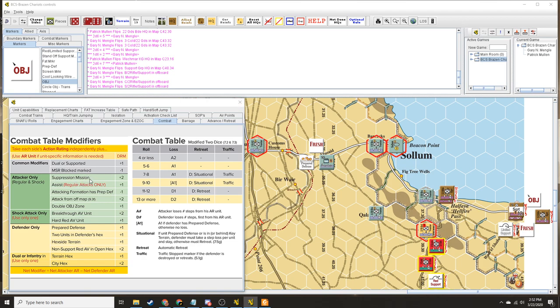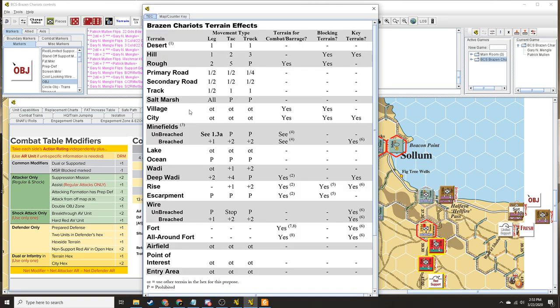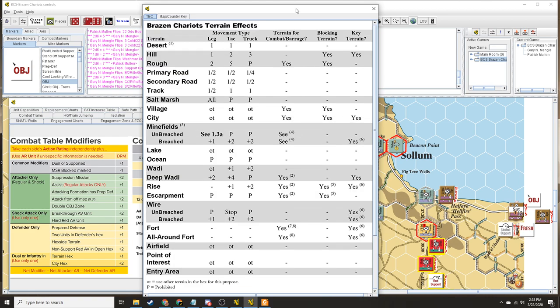All right, so we're supported. There's no suppression mission. There is an assist. So we're again plus one and plus one. And this is still the frontier — you're still in prepared defense. Looking at the hex, you have hexside terrain but not a terrain hex. That's why — the terrain chart here just explains the terrain, but you have the actual terrain chart. What that is, is a perimeter line fort. So yes, it's terrain and it's key terrain. So in that case we're at a net zero on the roll by my reckoning. We have the same AR, so yeah we are where we were.